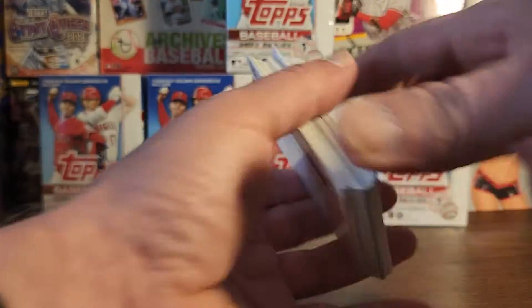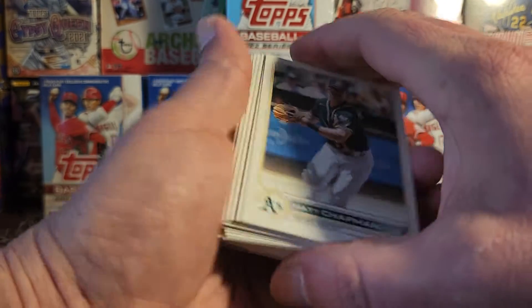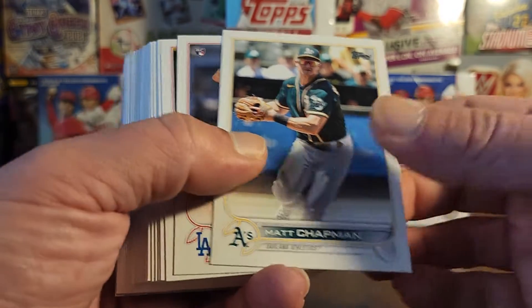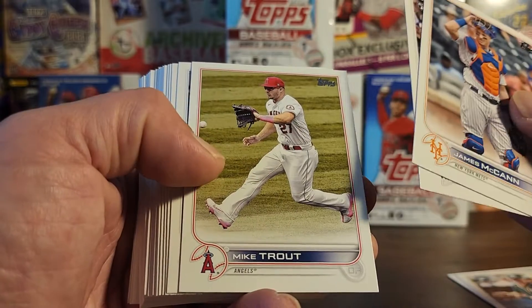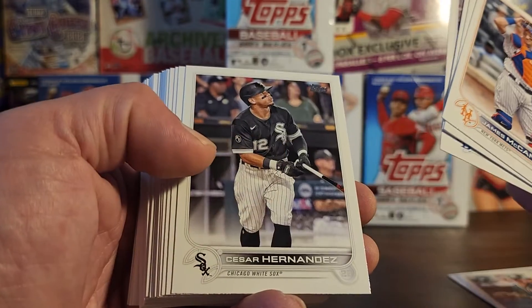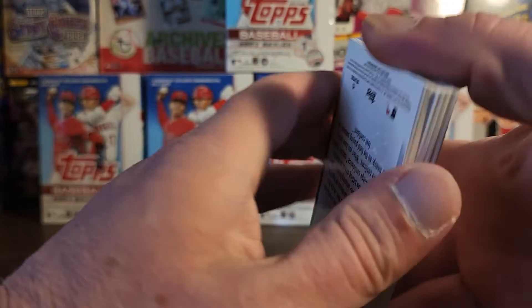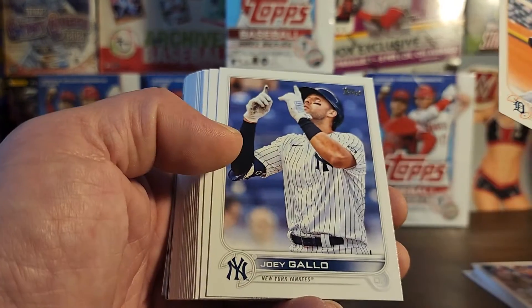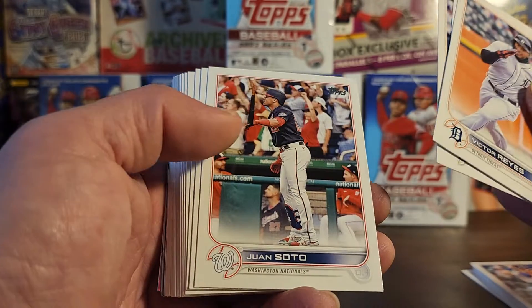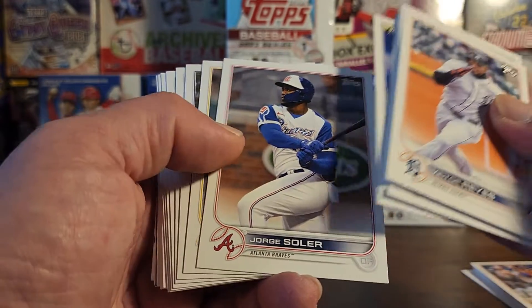Happy Saturday by the way. All right, putting the good stuff to the back. Got Andre Jackson rookie, Marty, James McCann, the Trout. Got a lot going on today — got some hockey caps, the Truck Series and the Xfinity Series racing as well. Other than that, just a nice little chill Saturday, and why not open some cards.